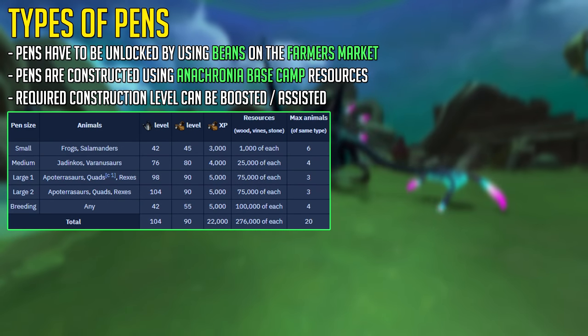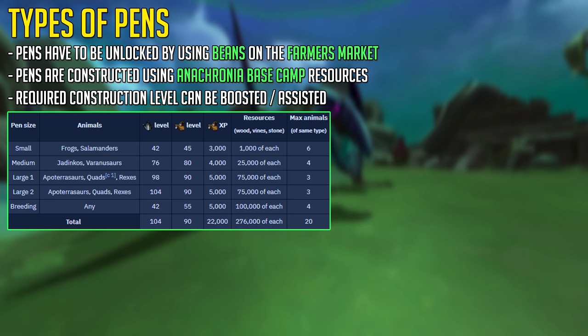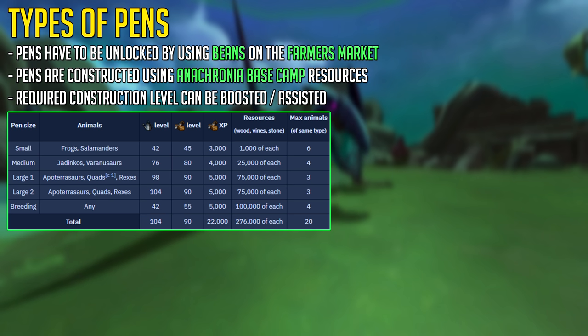Much like the player owned farm or Manor Farm, you also have pens at the Dinosaur Farm or Ranch. Pens have to be unlocked by using beans on the Farmers Market, which can be done by talking to Granny. Pens are actually constructed using Anachronia Base Camp resources, so be sure to set your workers to wood, vines and stone. Each pen has a required farming and construction level and gives you some experience after building. Small pens hold frogs and salamanders; medium pens hold Jadinkos and Varanusauruses, which are feral dinosaurs, venomous dinosaurs, ripper dinosaurs, and hypnotic dinosaurs. Large pens hold all of the other large dinosaurs and their variations — the Rexes, Skimatops, Arcane Arpoterosaur, and dinosaurs like those.